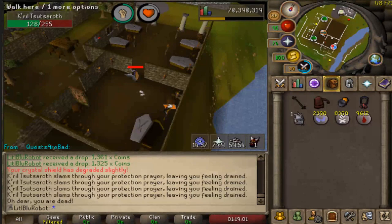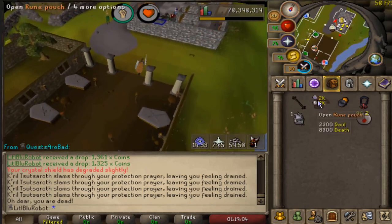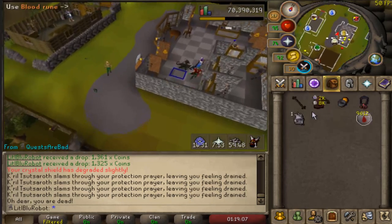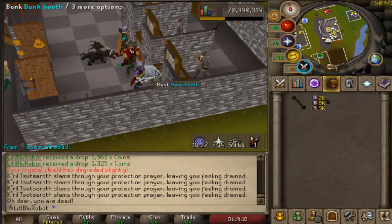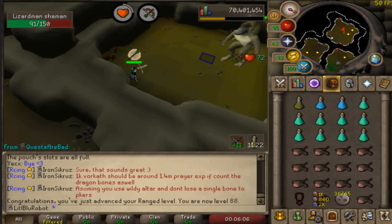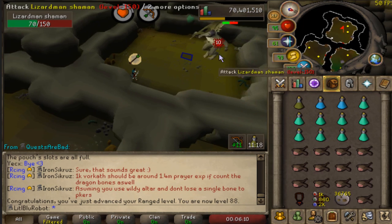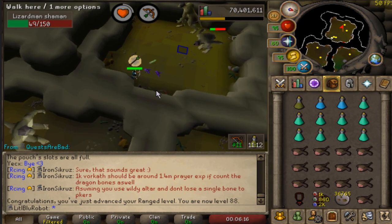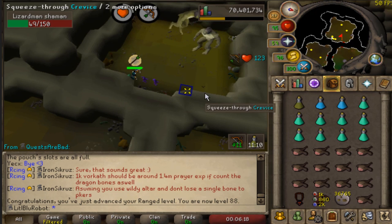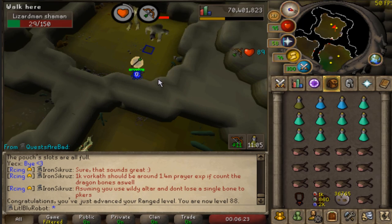I wasn't expecting that, and I just hit 88 Ranged. I completely forgot how close I was to that level. I got a lizardman task so I'm doing shamans. Sorry about my mouse — my dog is licking my arm, so every time he licks my mouse goes off to the right.